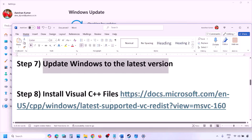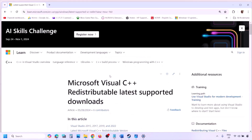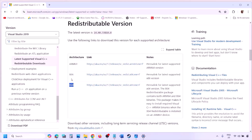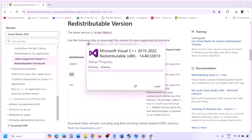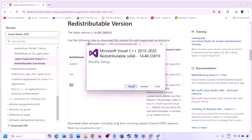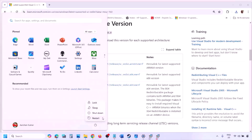The next step is to install Visual C++ redistributables. Copy the link provided in the video description and open it in a browser — it will take you to the Microsoft website. Download Visual Studio 2015-2022 in both x86 and x64 versions. Run each EXE file — if you see an Install option click Install; if you see Repair, click Repair. Click Yes to allow. Once both are installed, restart your computer, then launch the game.